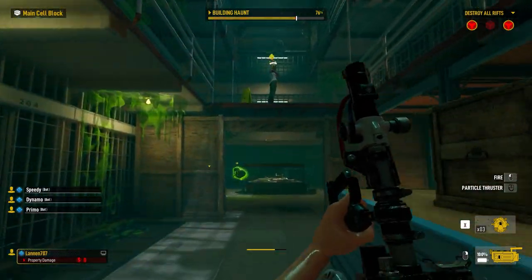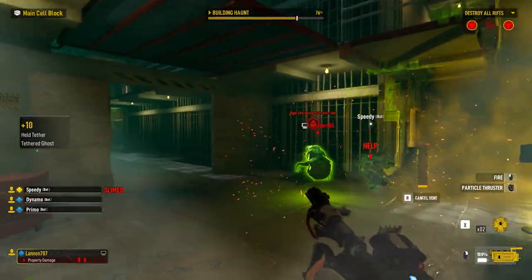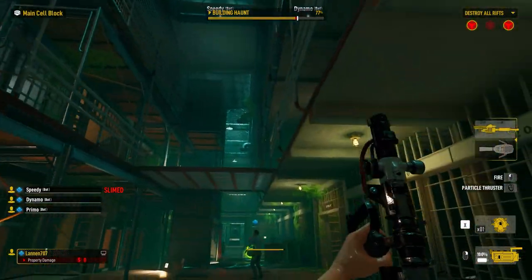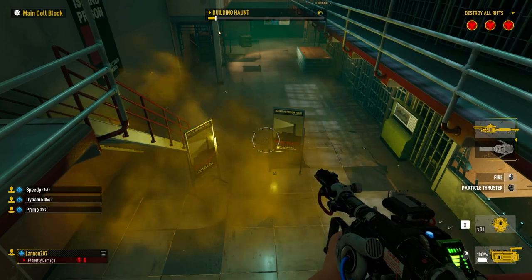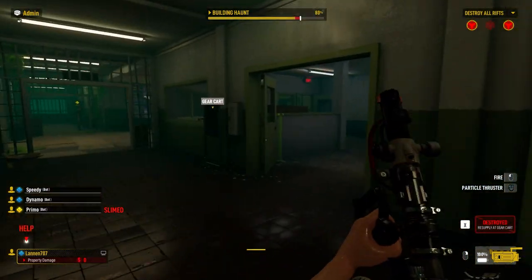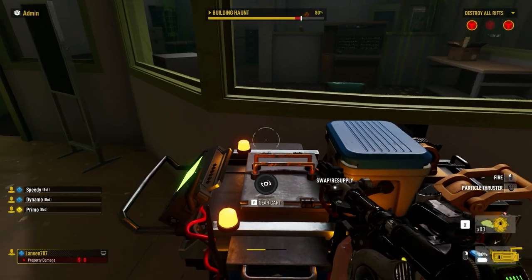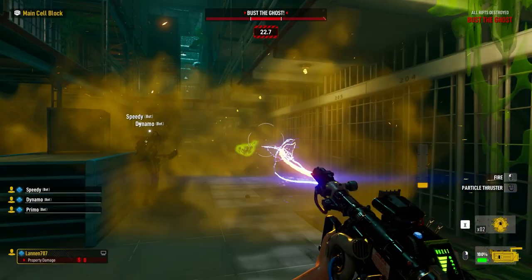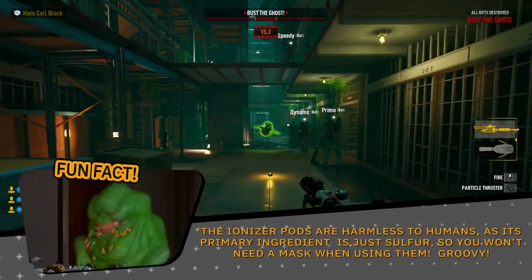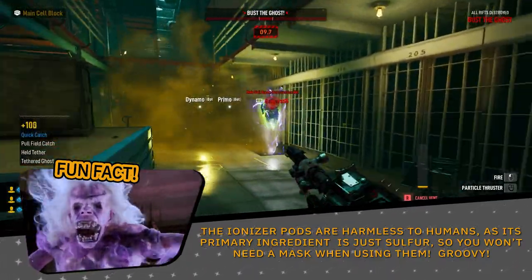Ionizer pods can also act as a deterrent, forcing the ghost into a location or direction to avoid the gas cloud. So remember to always be aware of your surroundings. Sometimes throwing an ionizer pod not directly at the ghost can be more beneficial in a haunt removal. It's also important to keep in mind that the ionizer pods come on a standard bandolier of three, meaning you can throw up to three pods before having to return to the gear cart and restock yourself. Those precious moments in a chase with a ghost can make the difference, so be sure to familiarize yourself with these putrid projectiles. Fun fact: the ionizer pods are harmless to humans, as their primary ingredient is just sulfur, so you won't need a mask when using it. Groovy!